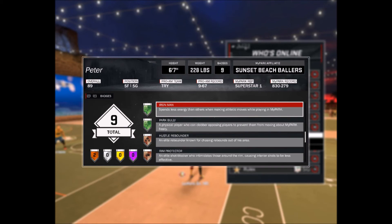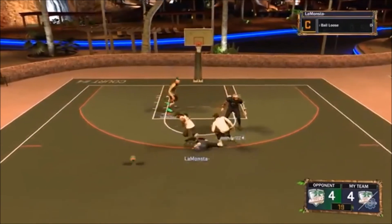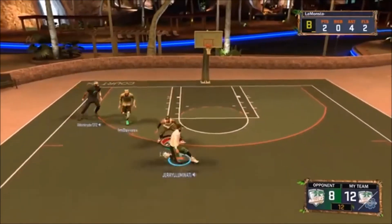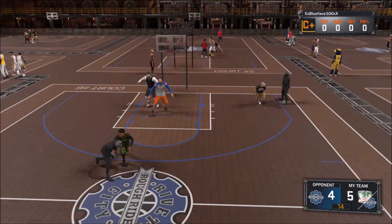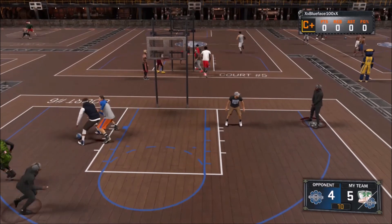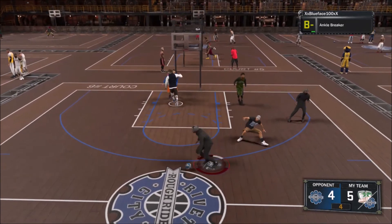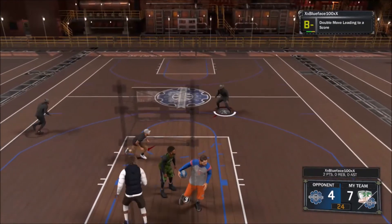Number eleven: your park card is gonna look exactly the same as in 2K17 — they did not change it at all. Number twelve: your steal sets are reduced, so you won't be dealing with all that — I know it's annoying whether you're playing Play Now, My Park, My Team, or anything. Number thirteen: in 2K18 there will still be dribble gods, but the stamina will drain down more. You can see my stamina blinking red right there. That's your boy Blueface — I'm out, like and subscribe.